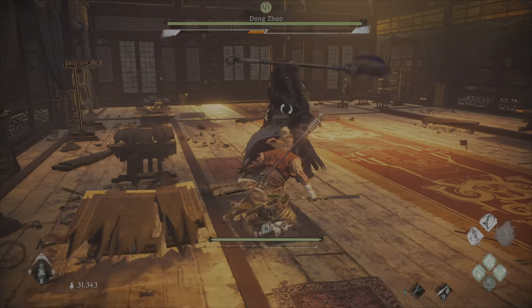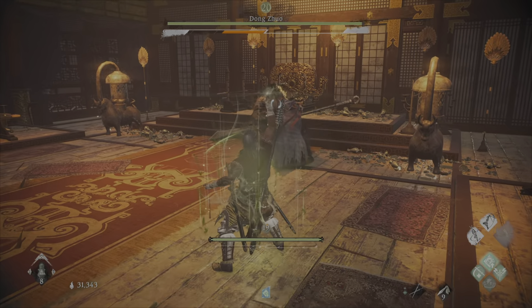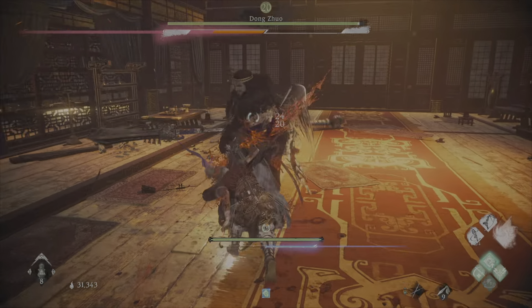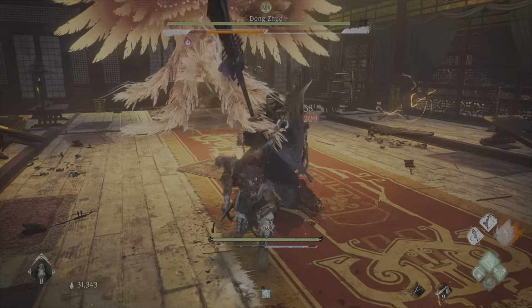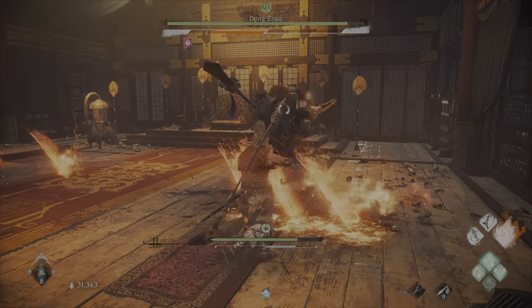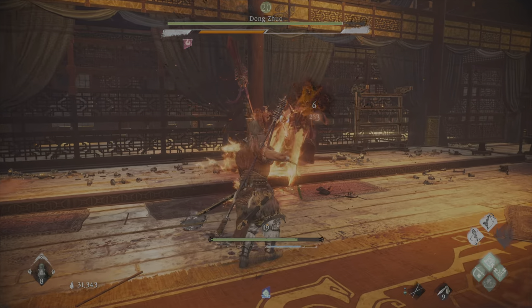So let's just start off with the absolute basics. Your deflect timing — you need to have this down, at least to a moderate degree. Simply blocking and dodging will punish you, and that's the game teaching you that you need to fight more aggressively, because of the way the spirit gain and stagger bar works.